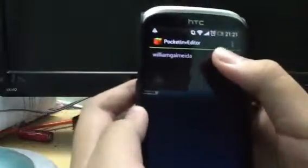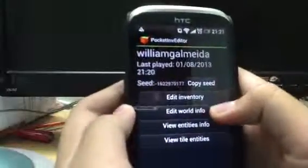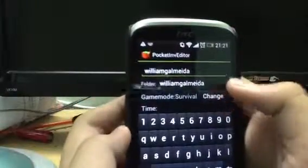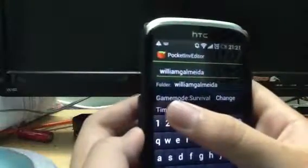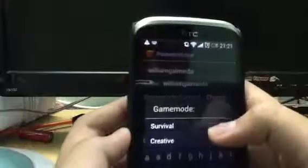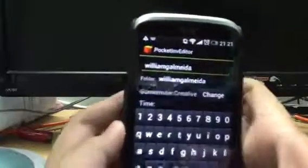Okay, then see here. You can see your world name. Click Edit World Info. You see Game Mode Survival — click on Change. Then it shows Creative. Save it.